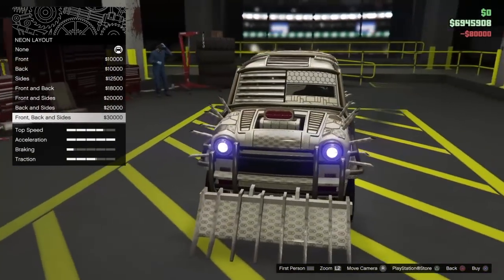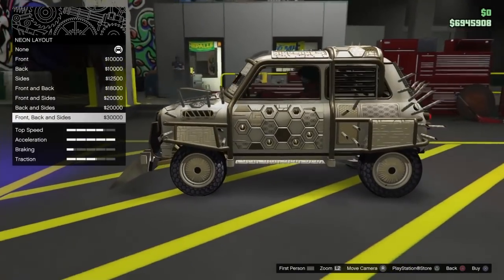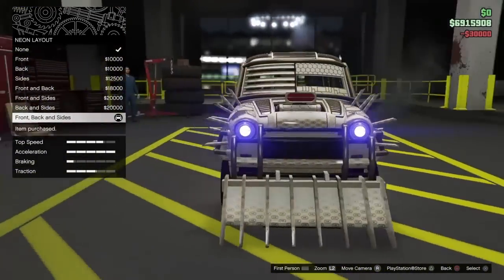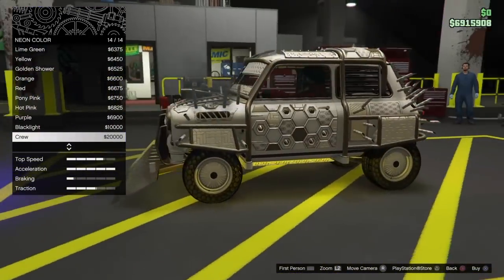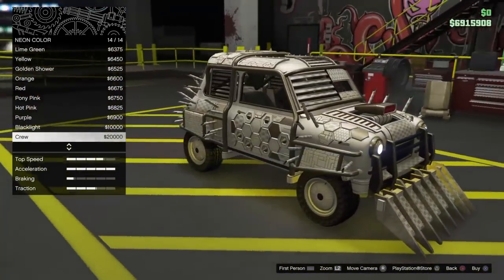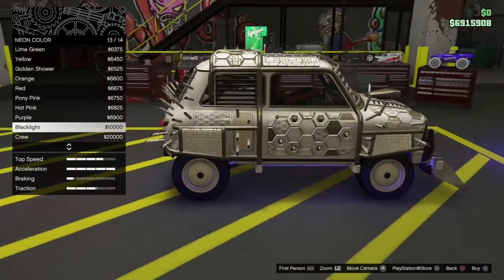Get out to Neon Kits and buy the Neon Layout — get the front, back, and sides. Pick a color; I'm going to go ahead and pick the Crew Color. Or if you're not in a crew, do the Blacklight.